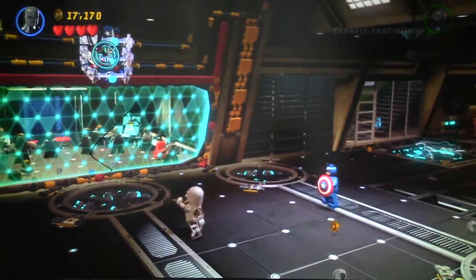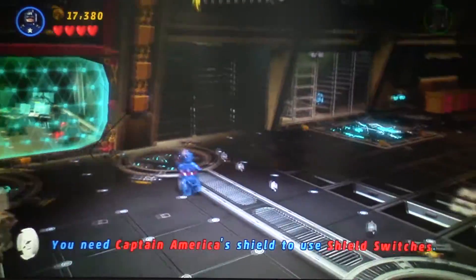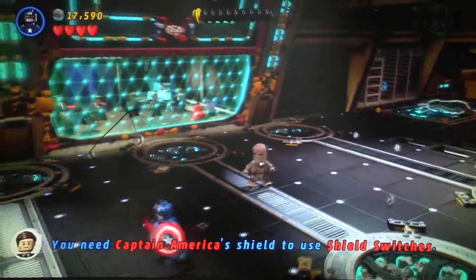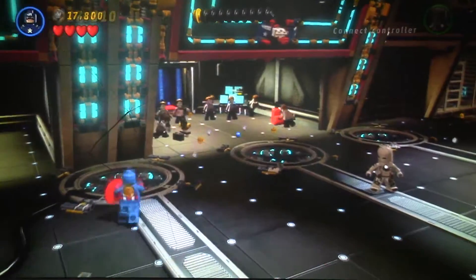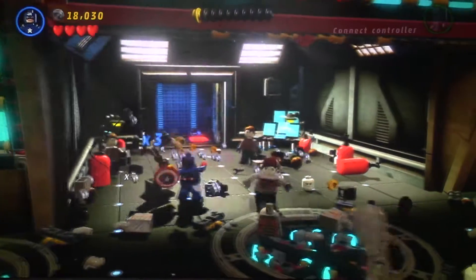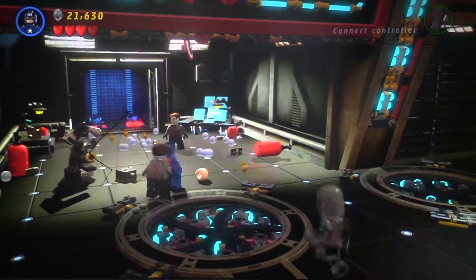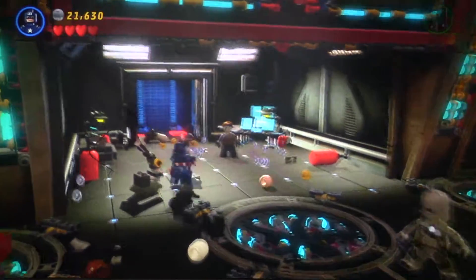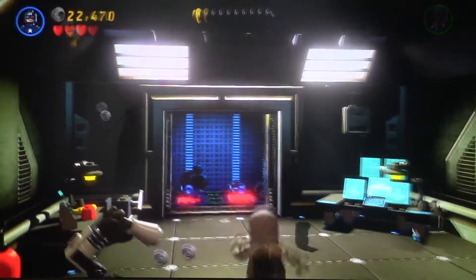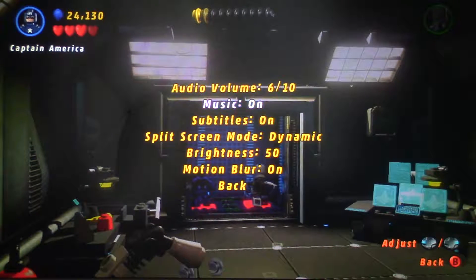Now we can blow up these things with Iron Man. Even with the Mark 1 armor we still have explosives. Let's put that Captain America shield in the shield switch. I keep thinking I can evade because I've been playing Disney Infinity for a long time — Disney Infinity 3.0 just came out but I only have 2.0. That was an amazing special attack! Let's unlock this elevator.